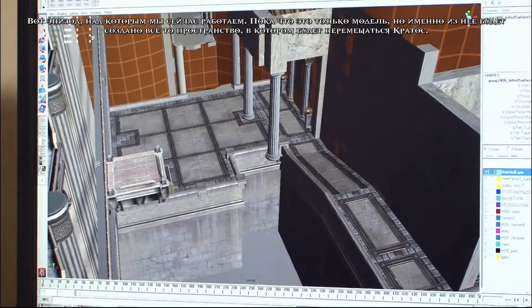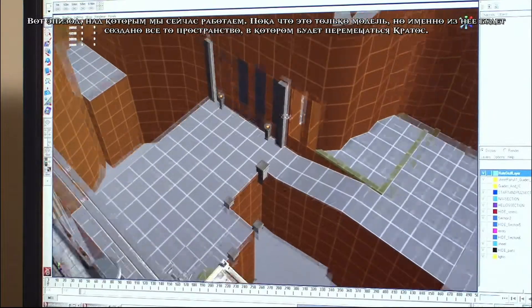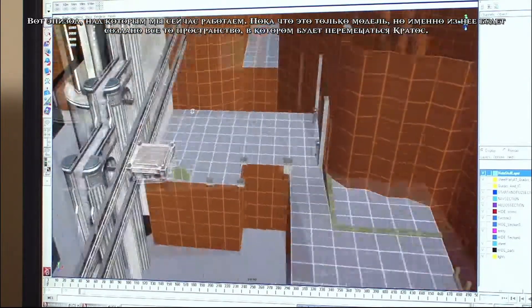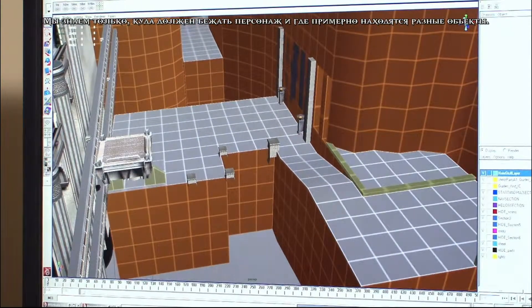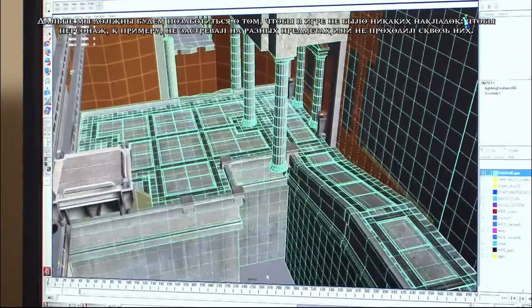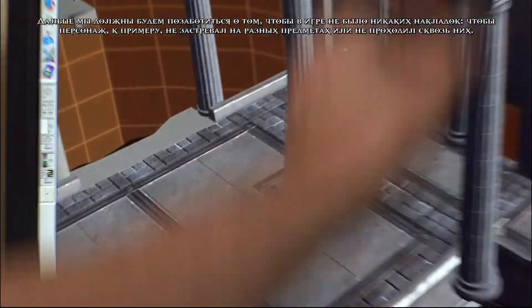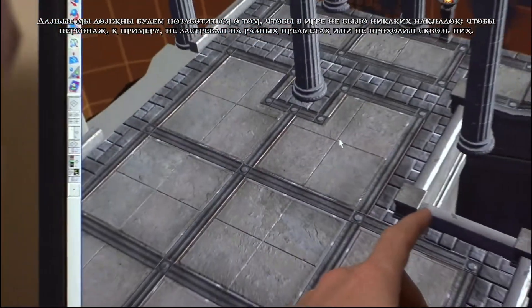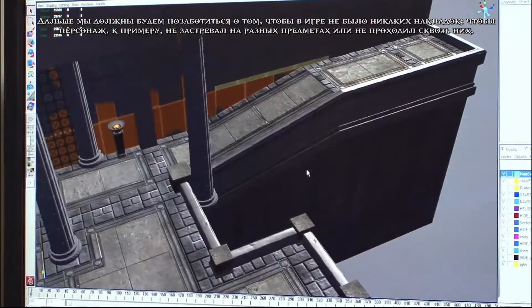I'm gonna show you an example of how we do collision. Here's the basic level that we're working on right now, and then we have what we call the sheet, which is the real basic collision stuff that Kratos walks and runs on. This is actually built by a designer. It gives us the basic places where he needs to run and defines the gameplay spaces. Then we build our art over that. At a later point in development, we go in and make sure there's a cylinder around here and a cylinder around there, and we put in little divots into this collision so that he doesn't get stuck on things or walk through things.